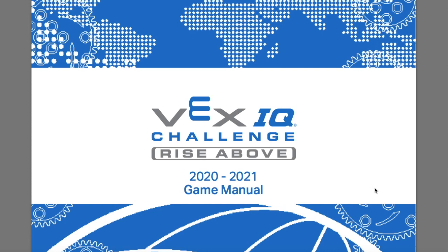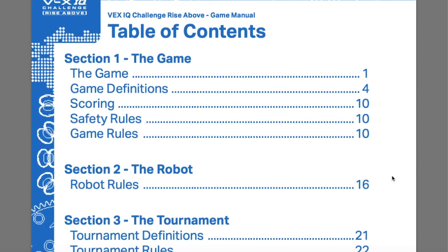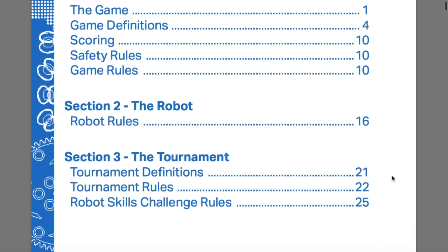This is what you should be doing in your first and second robotics practices: going over the game manual with your students so they know the game inside and out — so they can strategize, understand the game, and build something, but also because they are the ones responsible for knowing the rules at a competition. Let's jump right in. The VEX IQ Challenge Rise Above game manual — you can find it on vexrobotics.com, or just Google 'Rise Above game manual.'